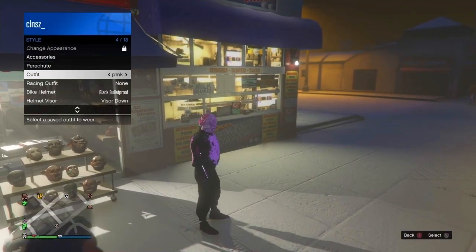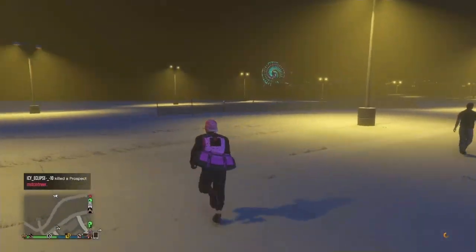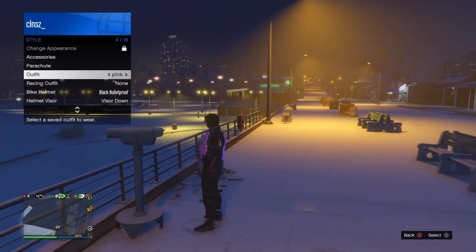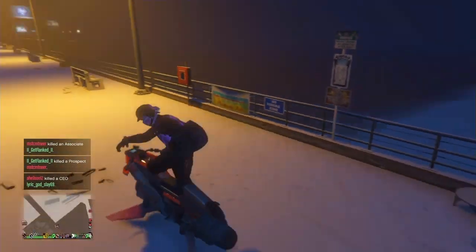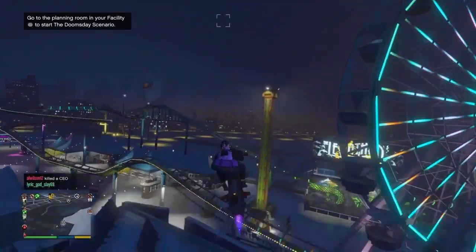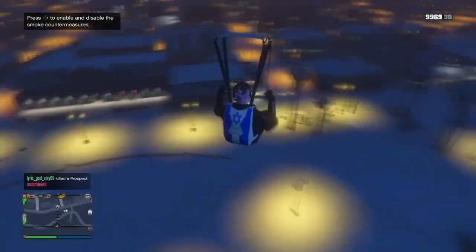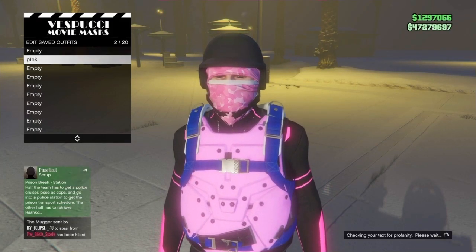Once saved, back out — you'll see the duffel bag isn't there, but open the Interaction Menu, equip the outfit, and the duffel bag should appear. Note: saving the duffel bag caused the helmet to disappear. To fix this, go back to the telescope and do the head component glitch again — equip the helmet with the mask — and the duffel bag will still be there. Then do the mask store method again: fly up, crash into the mask store, spam right on the d-pad, and save the outfit.